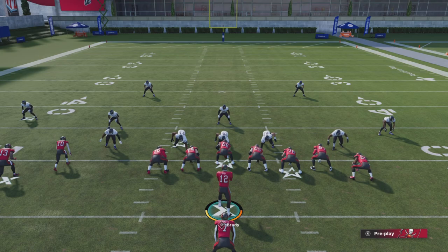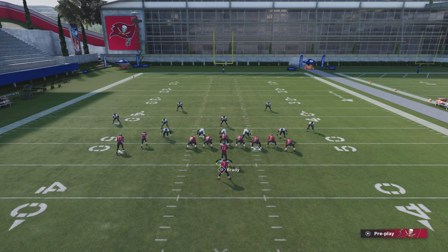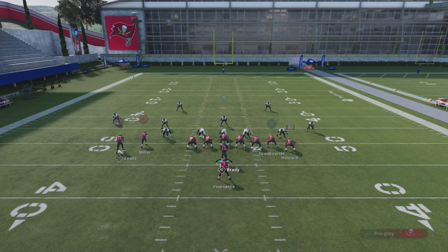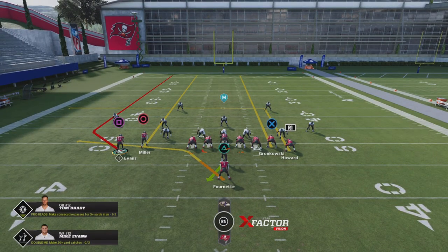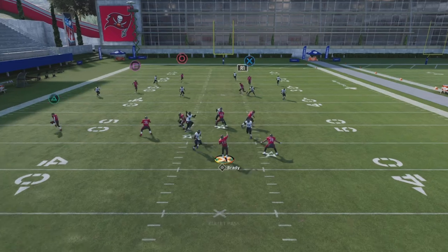The setup for this play is very simple. First things first, you want to start by streaking circle and streaking your tight end — that's all you really have to do. The only other suggestion is when you call hut, you hit R2 after the snap, and that will cancel out the play action. I don't suggest putting your receiver on a different route to get rid of the play action, because the play action is the most important part — it causes that outside safety on the left side of the field to still play this little fade route and not guard the streak up the seams.